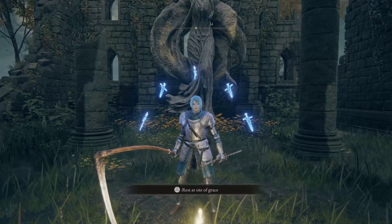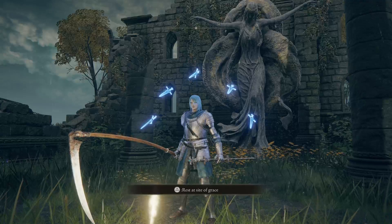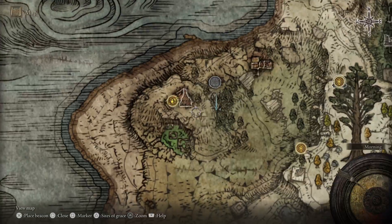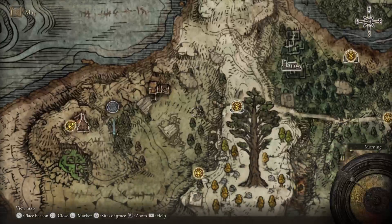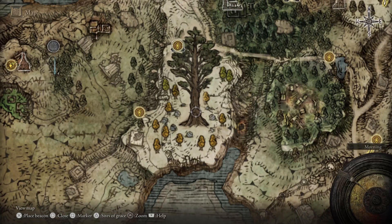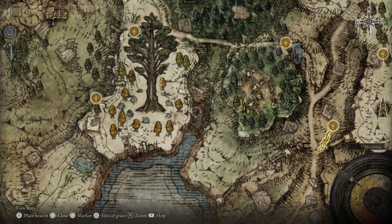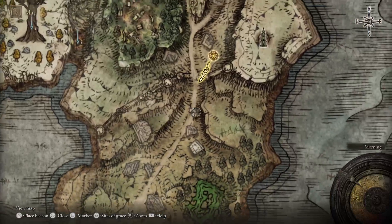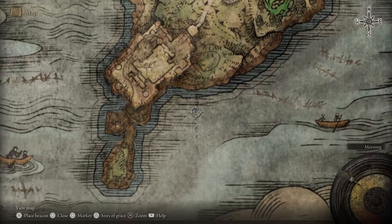Hello everybody, welcome back to our next installment of this Elden Ring Let's Play. Our protagonist, Frostitute, is our Index Frostmage. I have a couple things planned for this episode. I think there is a dungeon somewhere in this area, so I figured we could explore this region a little bit. We could come up and take a look at the Urge Tree, stop down at what I imagine is a dungeon in this tunnel, and then after that investigate a little bit of the Southern Weeping Peninsula.